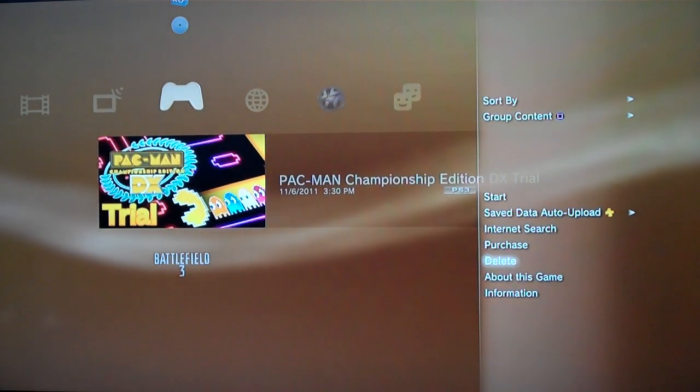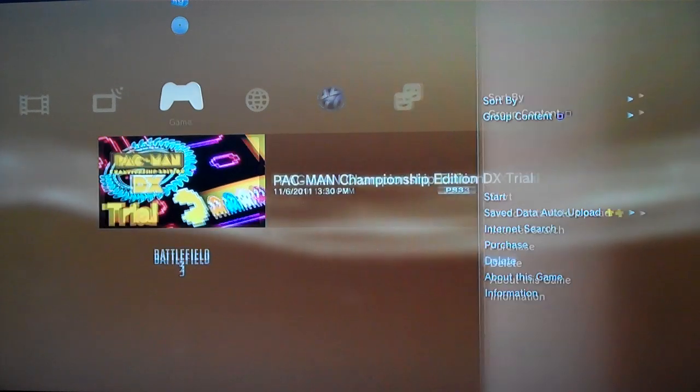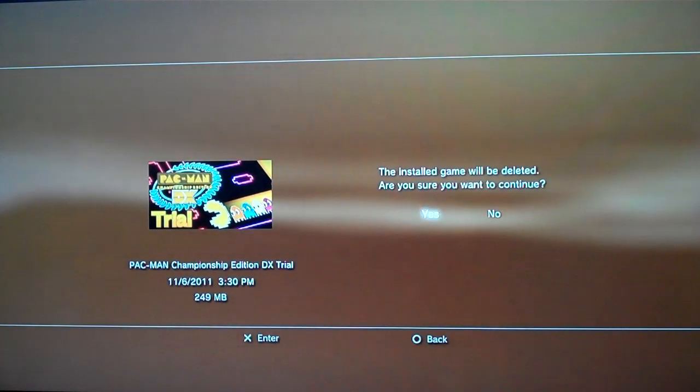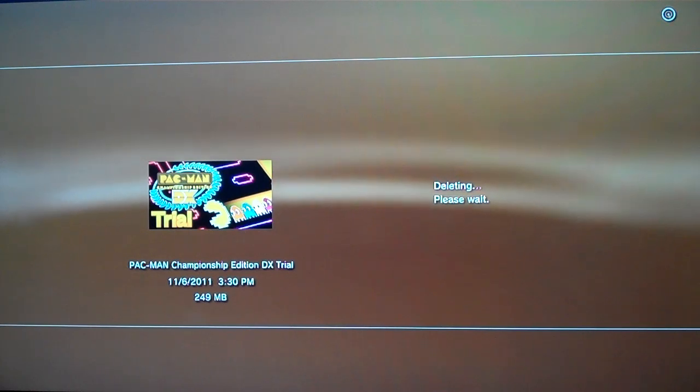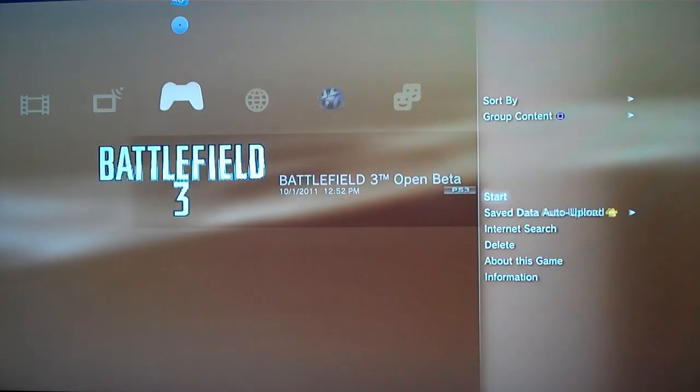You press triangle, go down to delete — as you can see there's 'delete' — you press it and press yes. And if you're doing this to a game, you can just re-download it again for free from the PlayStation Store.